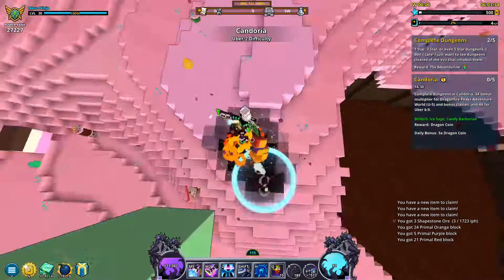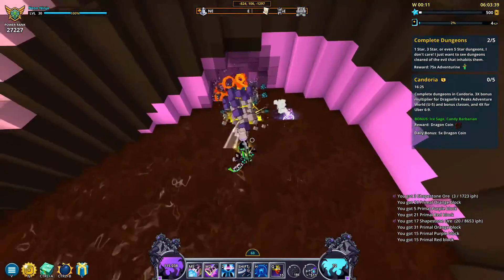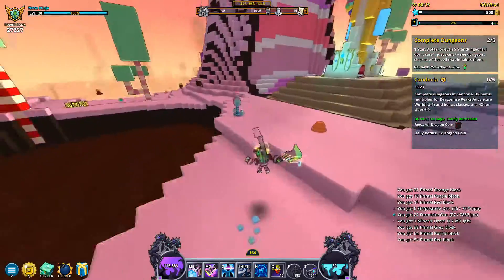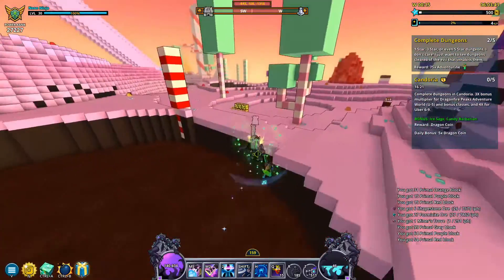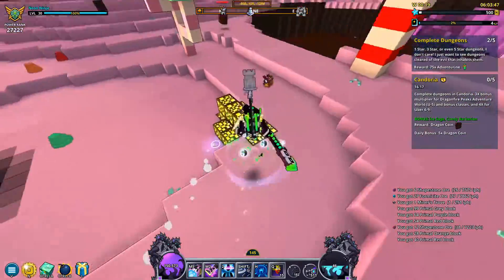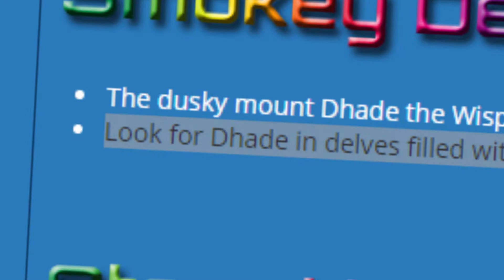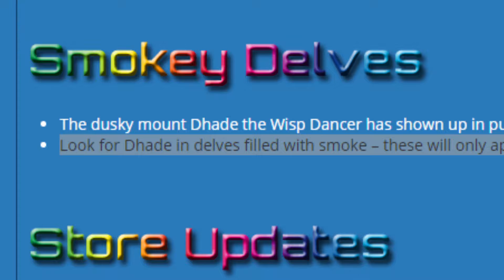Moving on to the next part of the patch, there's been a new mount added to Delves in a new Delve biome. Smoky Delves can appear after the first Shadowy Soul Vault and as expected are supposedly Delves that are full of smoke. This mount presumably drops from enemies in these Smoky Delves, however the patch notes vaguely just say to look for a dye, which doesn't really clarify exactly how to get them.